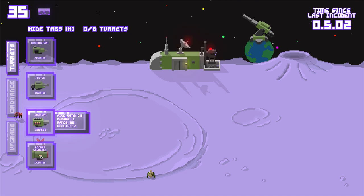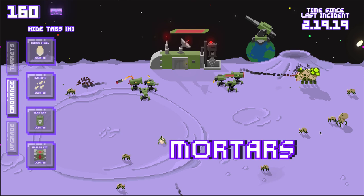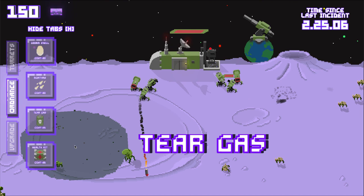I used the same system to make the ordnance. You've got a hundred millimeter shell which does a lot of damage with a small radius, mortars which have a huge radius but only do a little bit of damage, tear gas which has a huge radius and a slow burn that slows down enemies, and then finally I added health kits to heal your turrets and base.